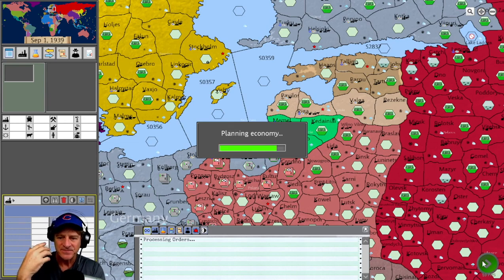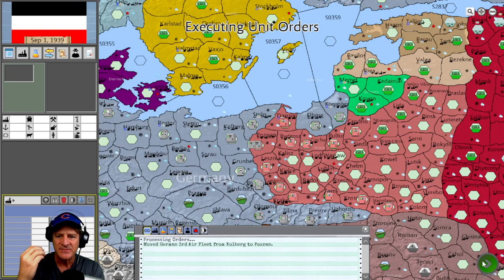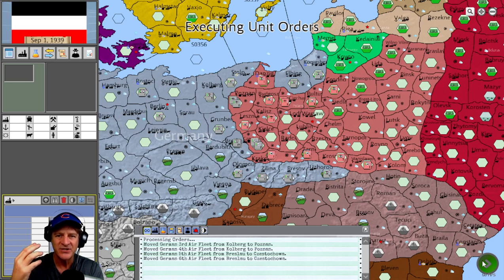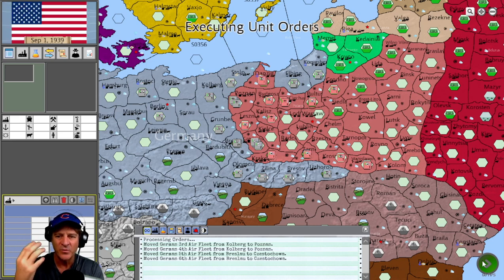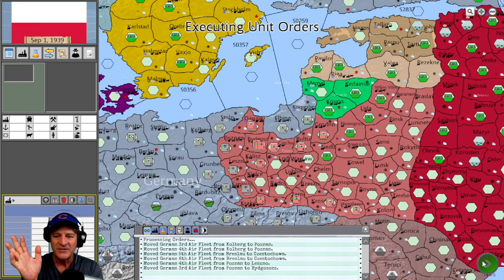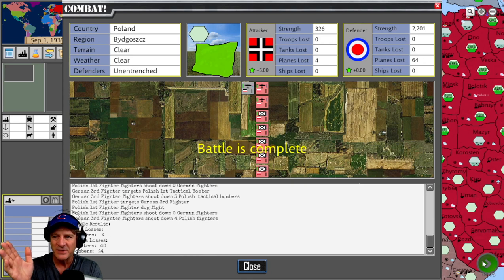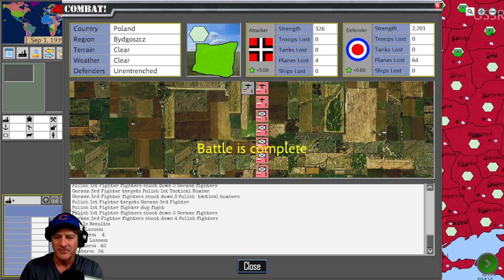Now we can see the AI executing unit orders, with air movement going first — a sequence of execution the AI follows. Turns take about a minute. Once it gets into the battles it picks up quickly. Here comes combat: we can see all the text coming up — individual battles. Battle complete. An aerial battle — we lost four fighters, the Polish army lost 64. We'll take that.